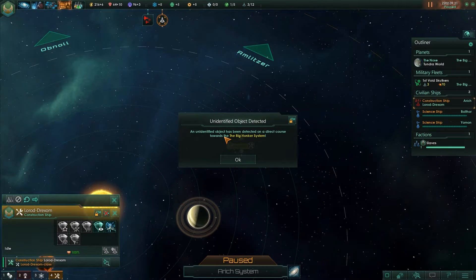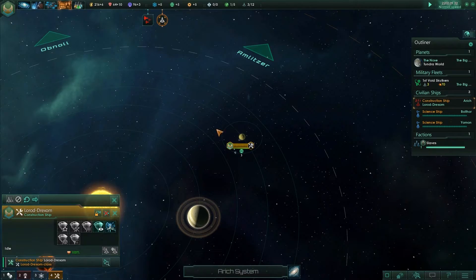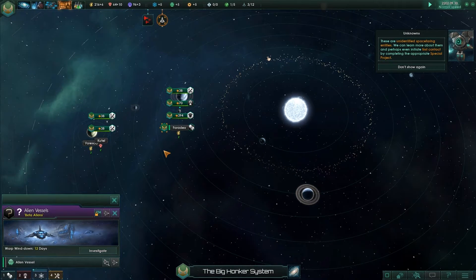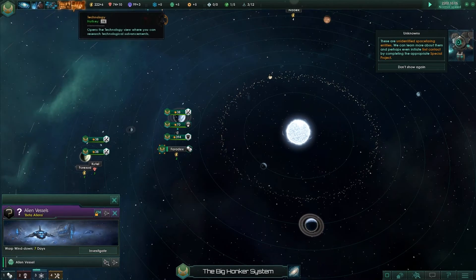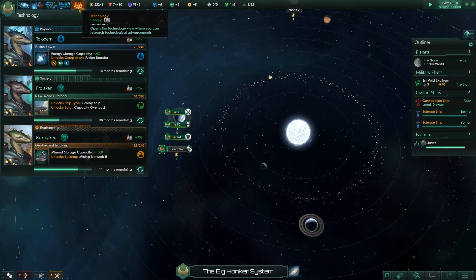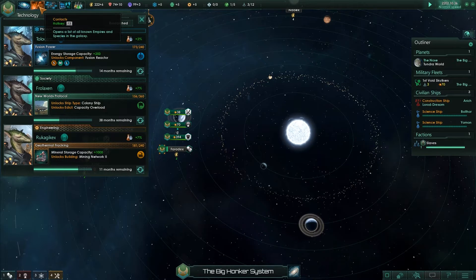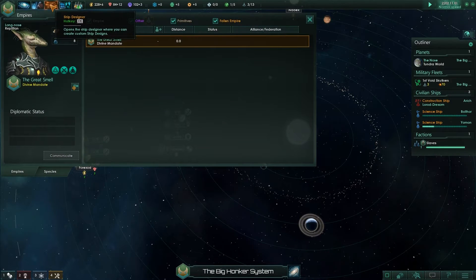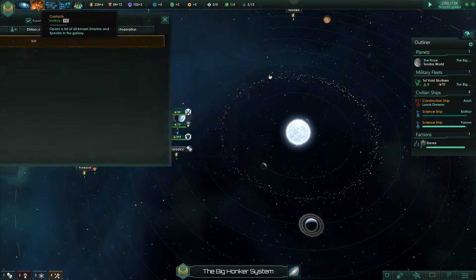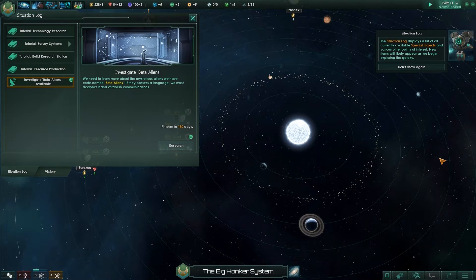Stop — some form of alien vessel in the Big Honker system. These strange objects have been flagged as Beta Aliens — we should proceed with caution. An unidentified object has been detected on a direct course towards the Big Honker system. These are unknown spacefaring entities — we can learn more and maybe initiate first contact by completing the appropriate special project. If they possess a language we must decipher it. That's going to delay things again, and it's already taking longer than everything else. It's not like I can talk to anybody else. 180 days — 6 months — I would have lost a year.